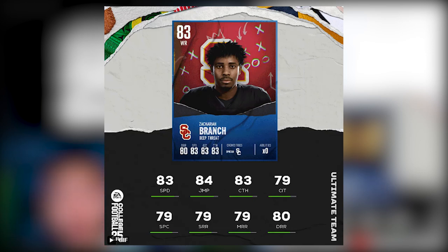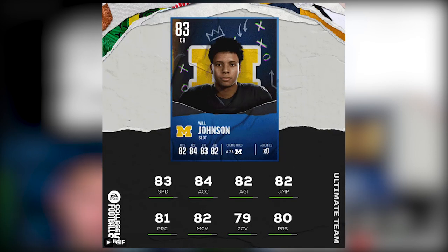Our next player is a cornerback — another defensive back. We have Will Johnson, slot cornerback. He'll be perfect in the slot, and you can tell by his man coverage: 82 man coverage. Also 83 speed, 84 acceleration, 82 agility, 82 jumping, 81 play recognition, 82 man coverage, 79 zone coverage, and 80 press.